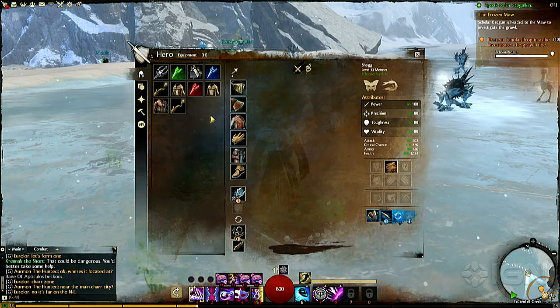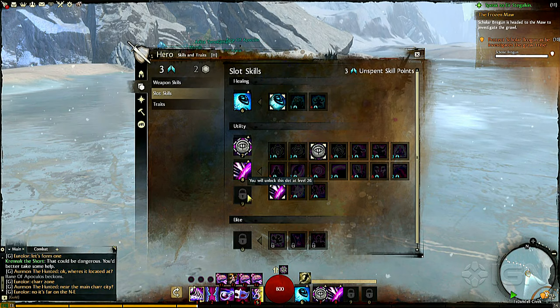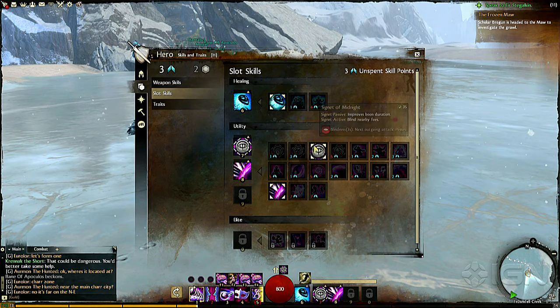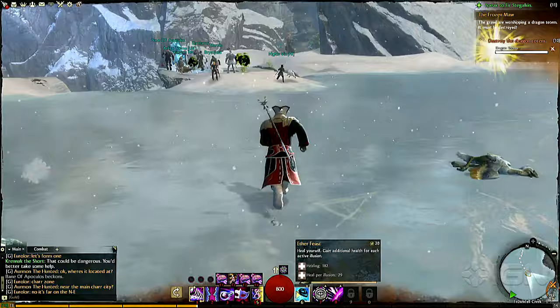These skills on the right are just based on your character. You learn them as you level. You earn skill points as you level after about level five. There are also quests you can do around the world that give you skill points, and then you spend the skill points to buy these skills. You also unlock additional slots to equip things down here in nine and zero slots, including really powerful elite skills. You have all of these skills to choose from, and then you can slot one of them in these skill bars, including a heal. I have three different heals, and every class in the game actually has a heal.